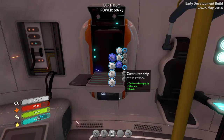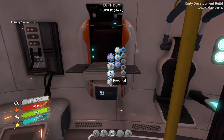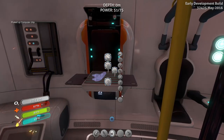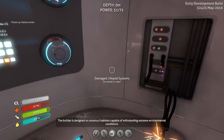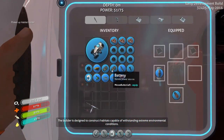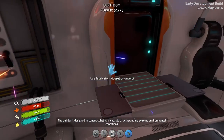Now we need a computer chip for our builder tool, and the builder tool will allow us to actually make habitats in Subnautica. This thing right here — the Habitat Builder. Builders are designed to construct habitats withstanding extreme environmental conditions. Yep, so we can just whip that out right here.